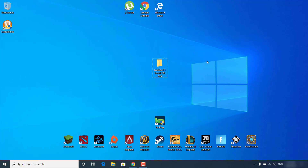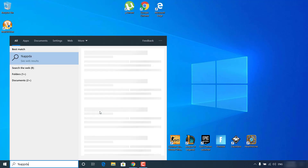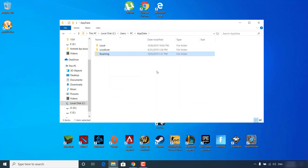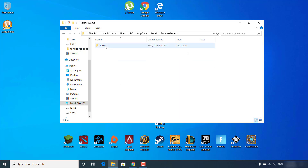Once you download and unzip it on your desktop, click on the search bar, type %appdata% and open it. Now click on AppData at the top, open the Local folder, open the FortniteGame folder, open the Saved folder, then Config, then Windows Client.